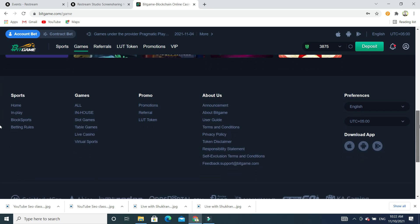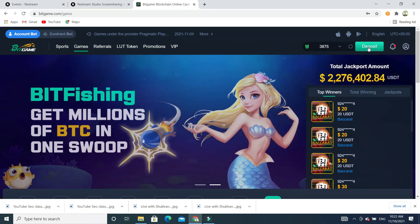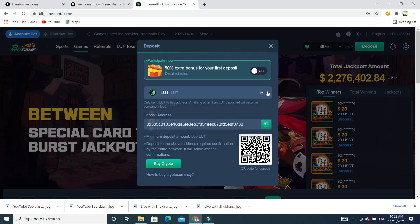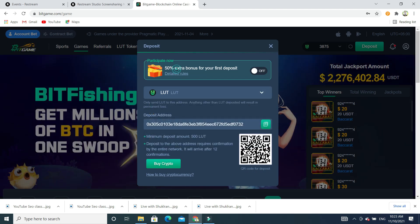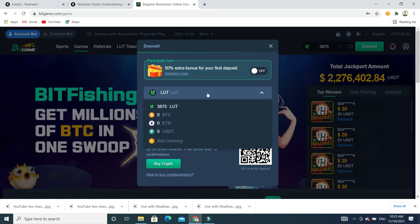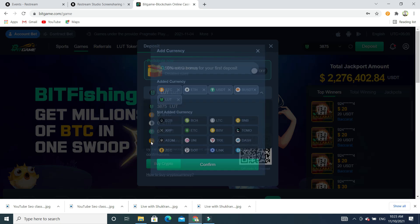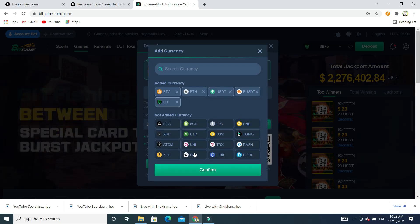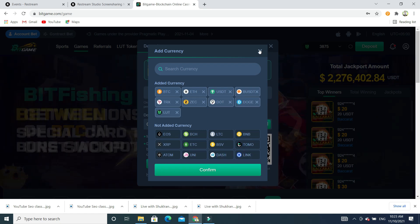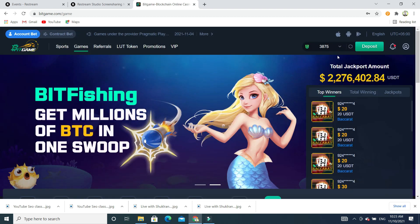If you want to play games, click on 'Deposit'. You can choose which currency you want to deposit. There's a 50% extra bonus for your first deposit. You can deposit BTC, Ethereum, USDT, and many other currencies like Polkadot, TRX, and others. Whatever you want — you can also deposit BNB if supported. It looks very good and you can also check the platform's features.